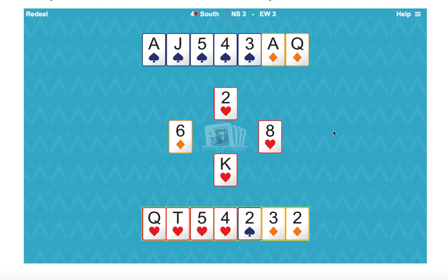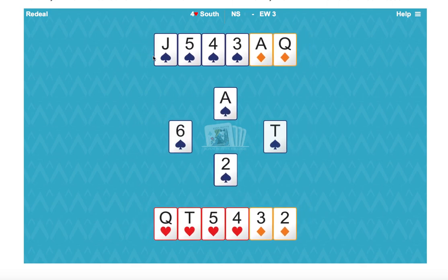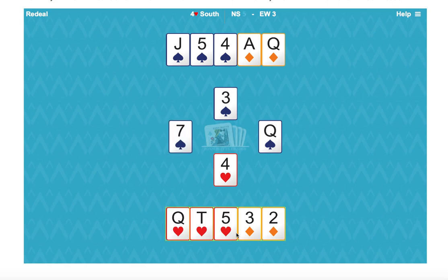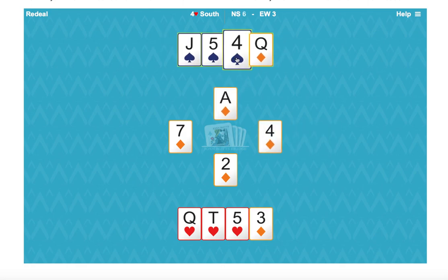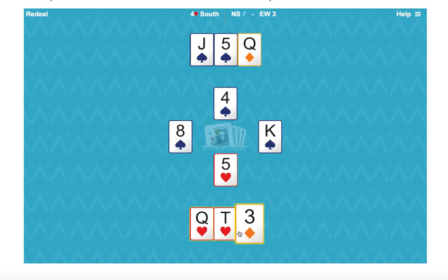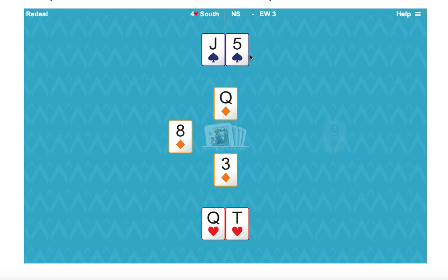The only way to make this hand is to reduce our trump holding to the same length as east. So don't touch any more trumps. Play a spade over to the ace and ruff a spade. Now cross over to a diamond and trump a third spade. Now cross over to the queen of diamonds. We've got to hope that they've got three diamonds.